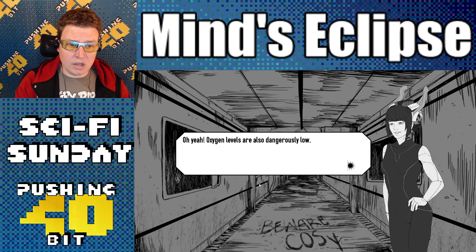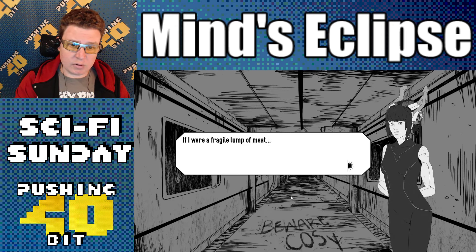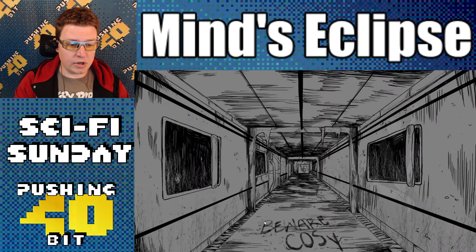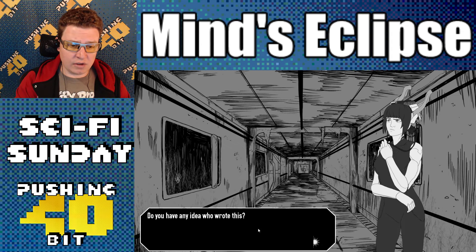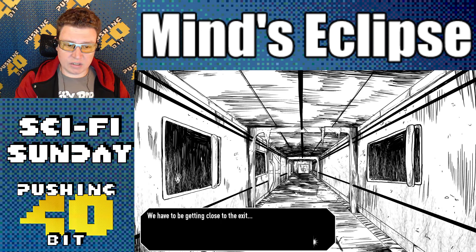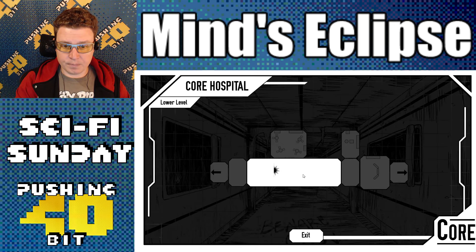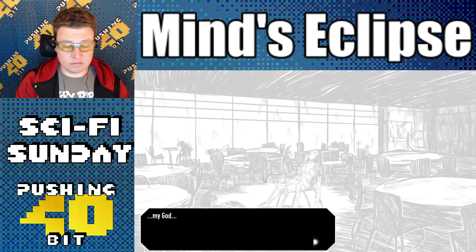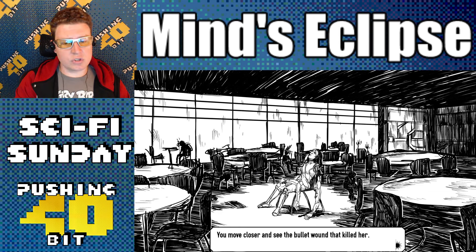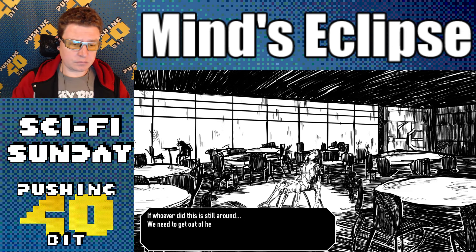Handprint on a frosted window. Puddle of some fluid — it's completely frozen. Large pair of doors in the distance. We have to be getting close to an exit. This looks like a totally different place. My god. The woman sits silently in the chair — her cybernetic arms lay ripped off her torso. Who would do this? You move closer to see the bullet wound that killed her. If whoever did this is still around, you need to get out of here.